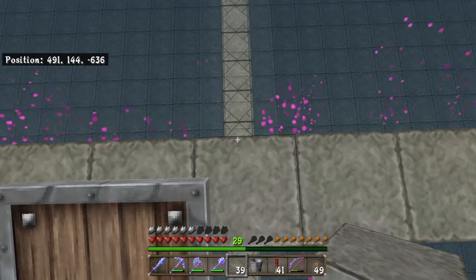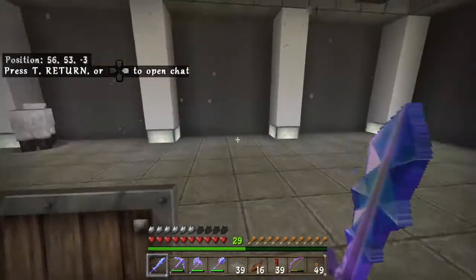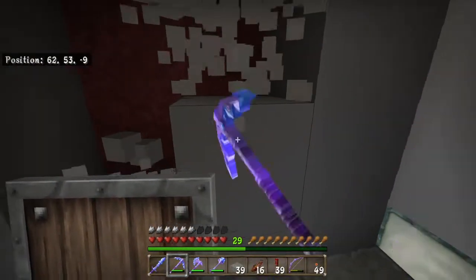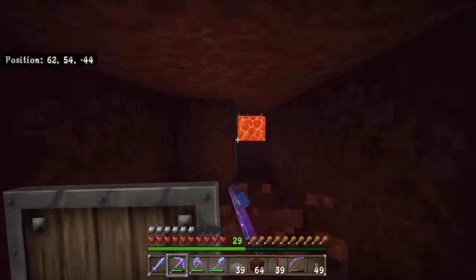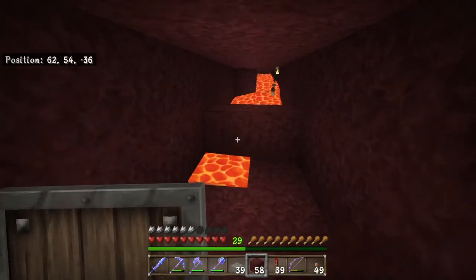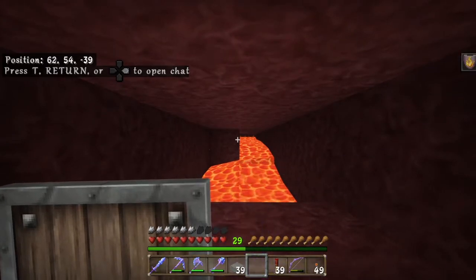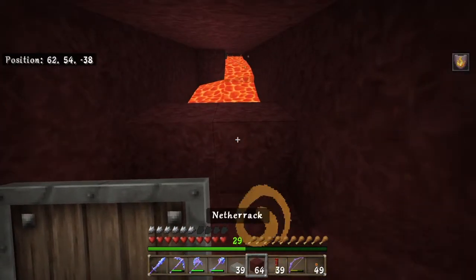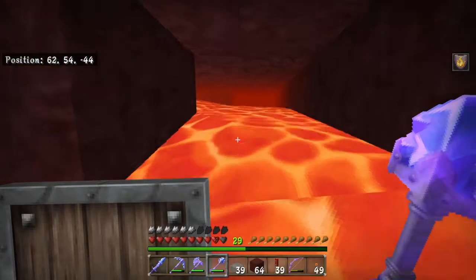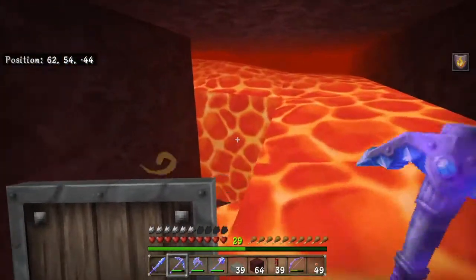I'm grabbing the coordinates at this center block, dividing by eight, and building the kill chamber at the equivalent coordinates in the nether. If I've done the maths right I should just be able to poke through this wall and go out to around minus 80 or minus 81. This could be a problem. I'm going to need some fire resistance potions. With the fire resistance potions chugged — there we go. Now I should just be able to walk through this lava without any real problems. It's really weird — it's not like swimming in water at all, it's so slow and sluggish, like swimming through honey.